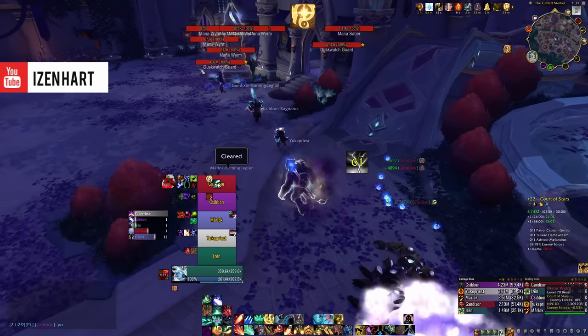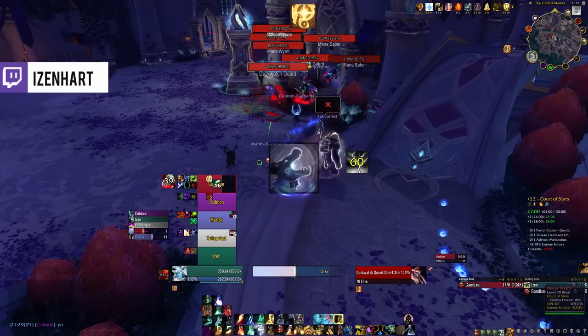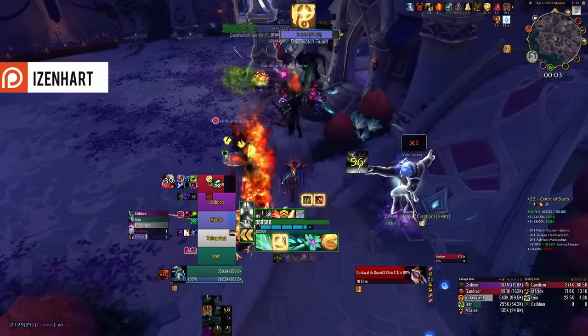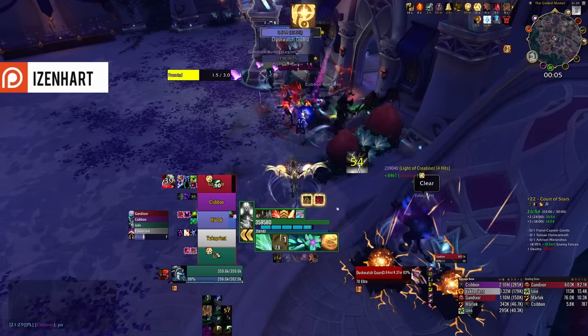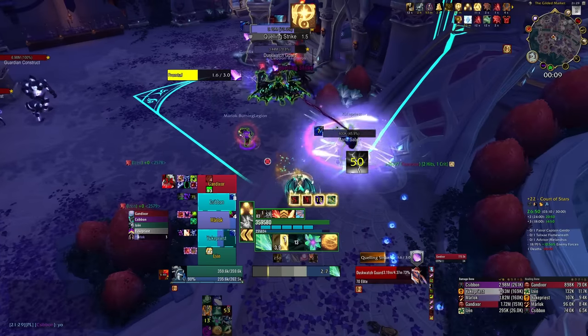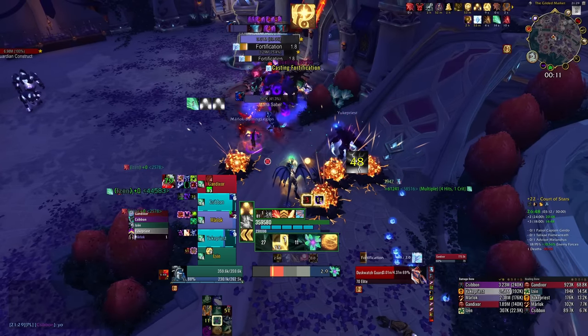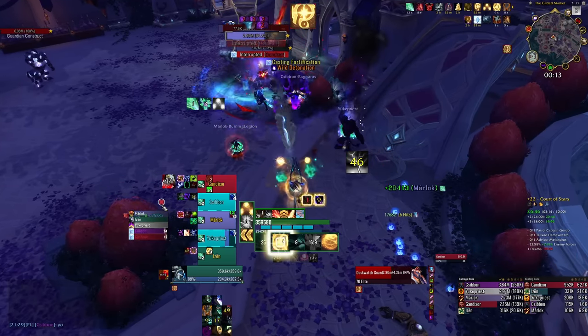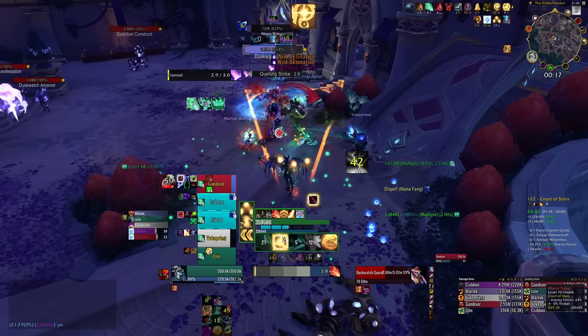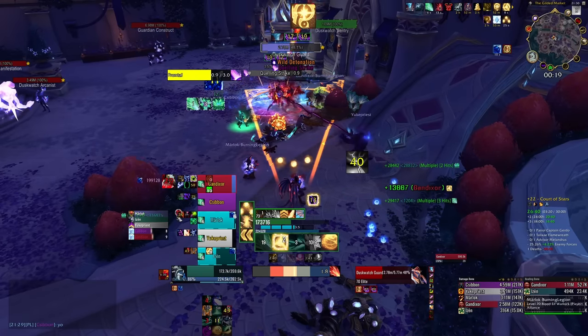Most of the time I get to hear things like: hey Aizen, what's that WeakAura? How do you make it look like that? What are you using for that thing over there? How did you manage to make that frame look like that? Well, now you're getting a whole bunch of answers in this video where I will be posting the links and also the description of many of the most requested WeakAuras I typically use.